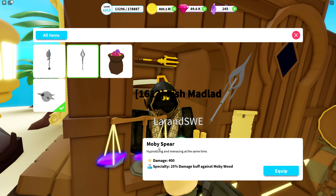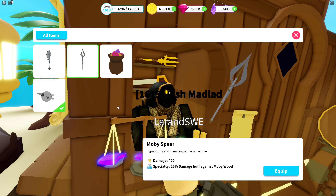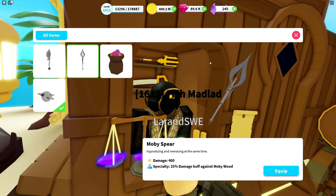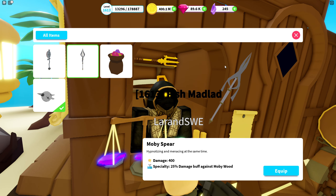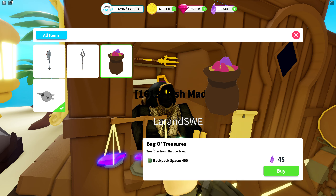This is the old Mooby Wood Spear. I checked on my different account where I don't have the Mooby Wood Spear and it costs 12,000 gems, so it doesn't cost shards right now. I don't know if that's intentional or not, but yeah, this spear is obtainable again for a little while - very nice.